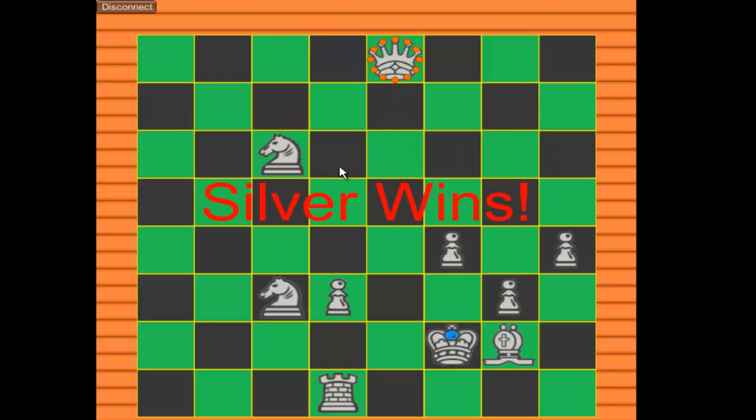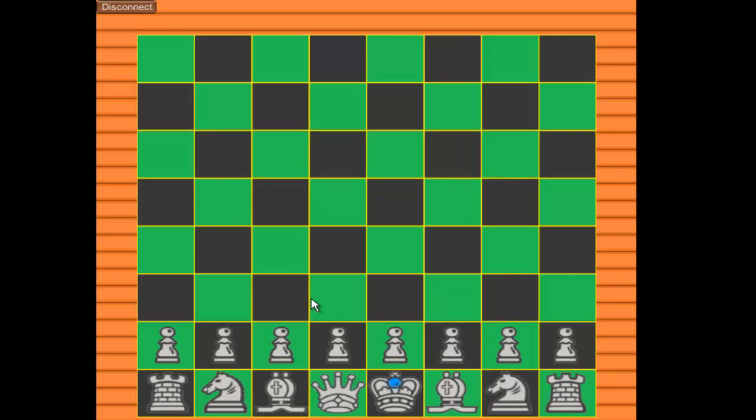Wow, this is a bug — he just captured me sideways. There we go, but I just won. Okay, so that's a bug I need to fix. He captured me sideways with the pawn, so that's something I've got to do.